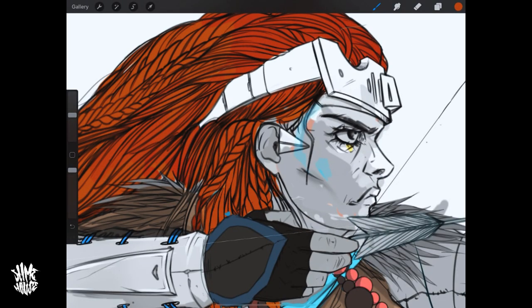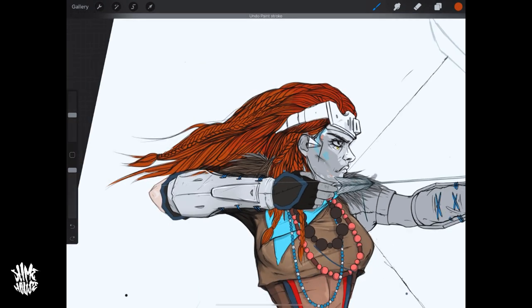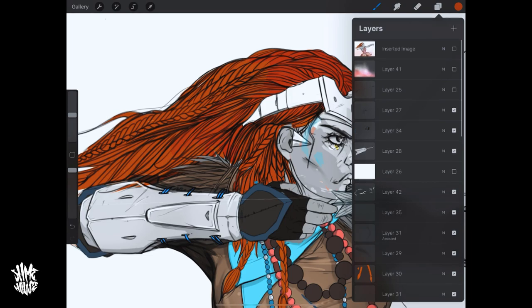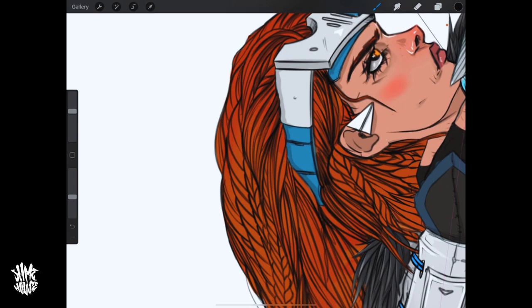I'm starting to color her hair in now, just blocking out a little bit of color. I always work in grey tones to begin with, shade those grey tones, and then color over them. In this particular case I'm doing a bit of a mix — for the hair I'm going straight in with the color. Now she's really starting to take form. Shading her hair like this is mega fun — you can start giving the hair real depth and make it look really thick.